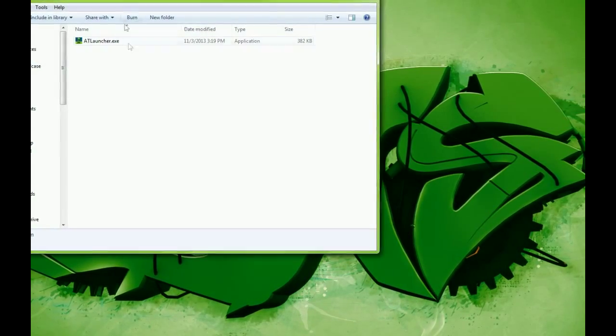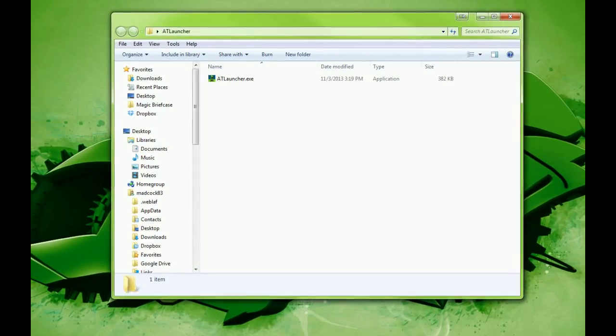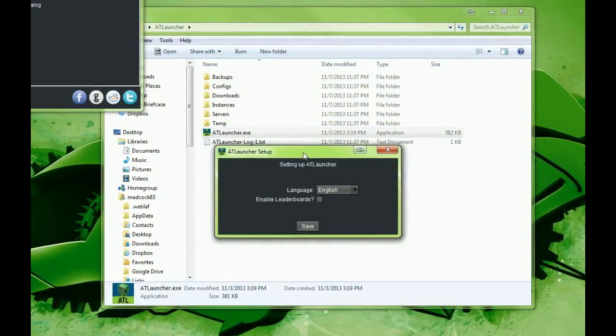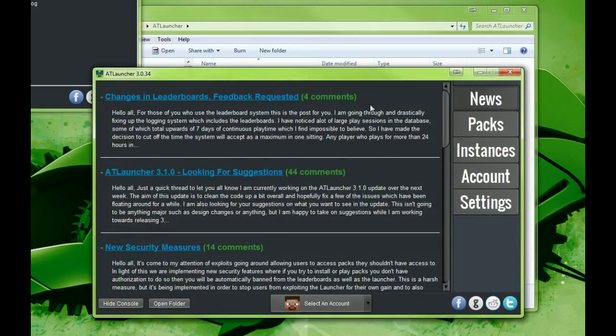Drop that into the folder and go ahead and click launch. It's going to start up and start downloading some stuff. Go ahead and pick your language and enable leaderboards. The launcher keeps track of people who play what packs and the amount of time — that's kind of the leaderboard for who's played the pack the longest. It's not a must but you might as well, it's fun to look at. Hit save and that's going to start up your launcher.